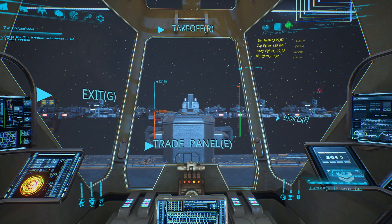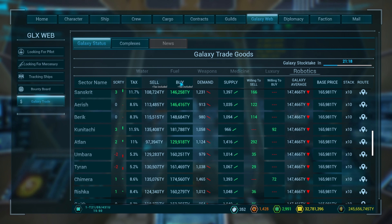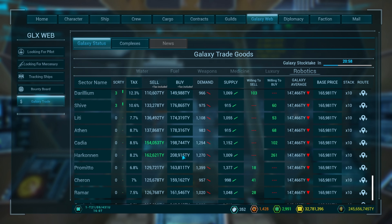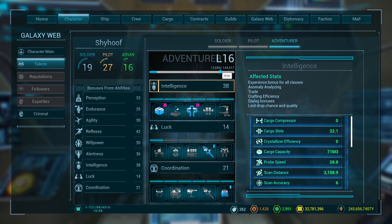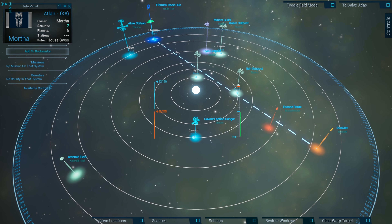Now we need to find a place to sell. For selling robotics we need the best price possible. You can't sort the market by clicking a column header, so we have to find it manually. The best price I found was at Harkonnen at 208,000 per unit, and they are willing to buy 261. We're setting a course for that. Adventure XP is currently at 12,656. Also worth noting, the distance from trade hubs to the Stargate is roughly the same in every system, so it should be fairly easy to compare travel times.